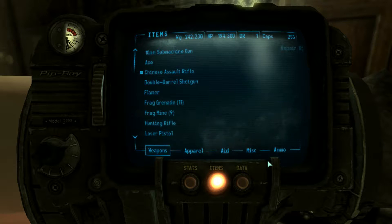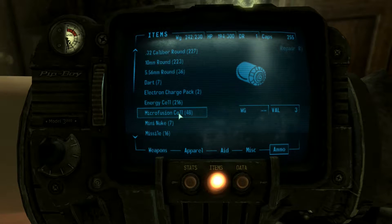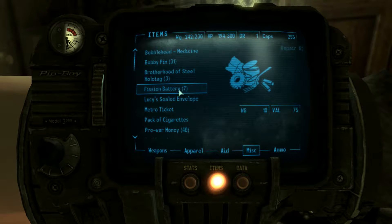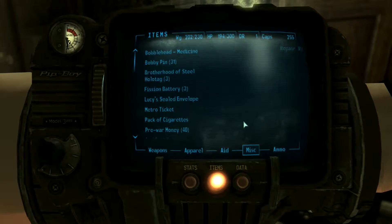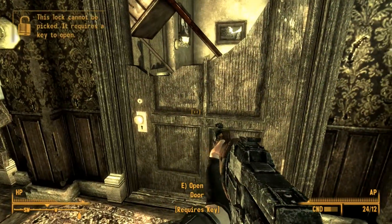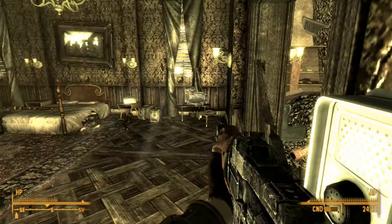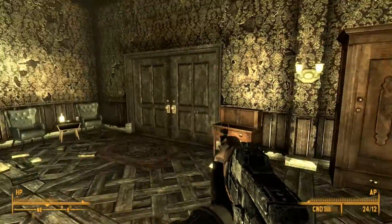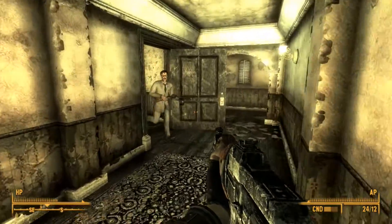What did I pick up that weighs so much? I guess I picked up a ton of fission batteries — they each weigh 10. We should drop probably half of them in case we do find a missile launcher. He doesn't wanna talk to us.